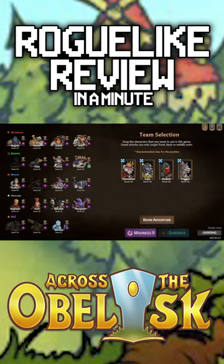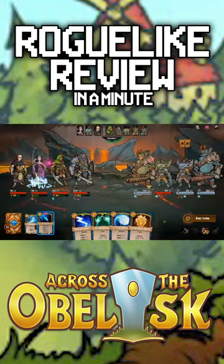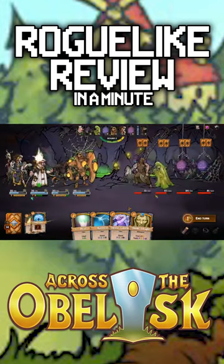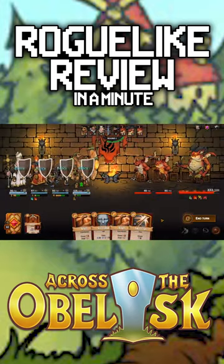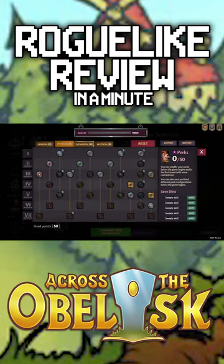There are a variety of characters to play with, which all fit within four general classes: Warrior, Scout, Mage, and Healers. While each class shares a pool of cards to build from, each character has unique cards and traits that set them apart from one another. You'll also have access to a talent tree for each character to specialize your strategy before you set off.